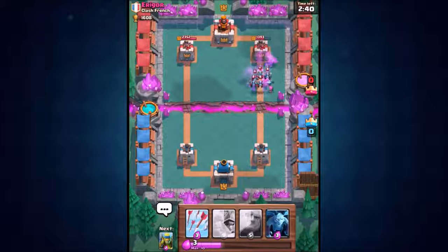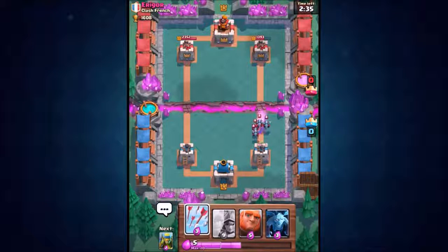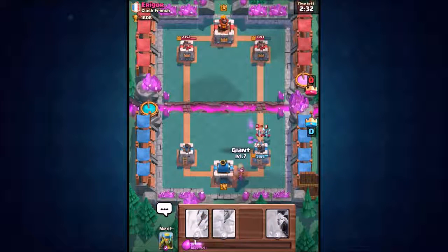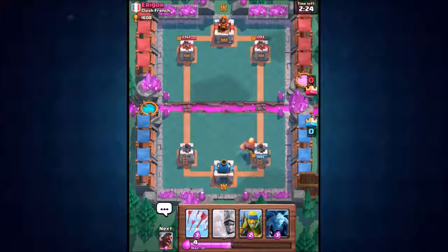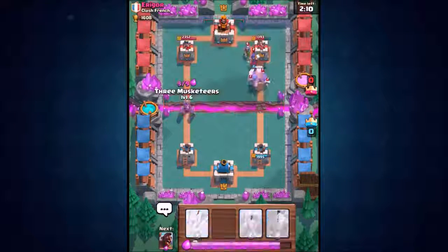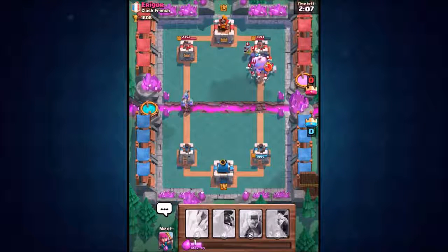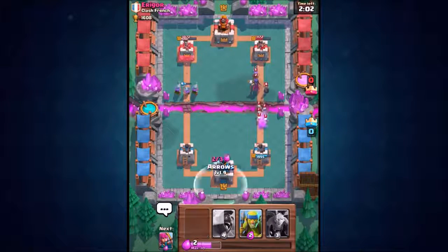They've got the Minion Horde coming in again. We've done quite a bit of damage to that tower. Should we arrow them? No, let's not — let's let them do some damage to the tower. There goes a Giant — the Three Musketeers are ready in our upcoming cards. We're going to let the Giant go down the right hand side and send the Three Musketeers as our secret weapon down on the left. The Giant's going down on the right; he's going to drop loads of elixir to take out the Giant — and now go the Three Musketeers!